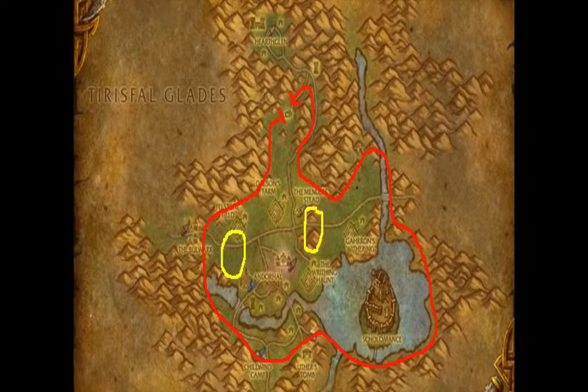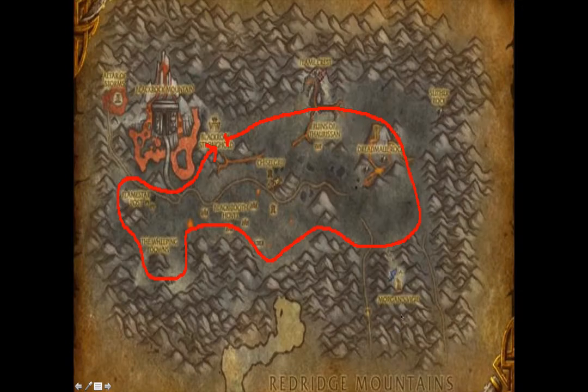This is the Western Plaguelands, and here you're going to be mining iron ore and gold ore. Just like before, go around the mountains all the way to the south. When you get over to Chillwind Camp and around Scholomance it's going to be hard to find ore, but you have to make this loop because once you get to the eastern edge of the Western Plaguelands you're going to find a lot of ore. You can also journey into the next zone for some ore too. There are some iron ore and gold ore nodes inland worth checking periodically. This is going to take about three and a half to four laps to get all the iron ore you need.